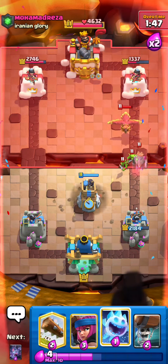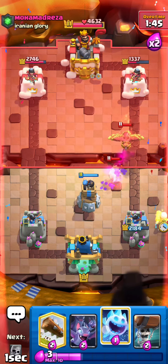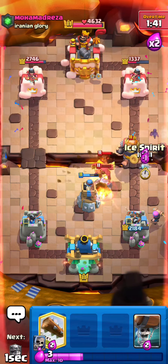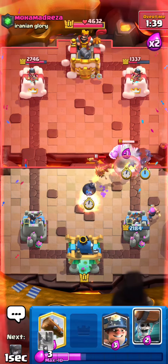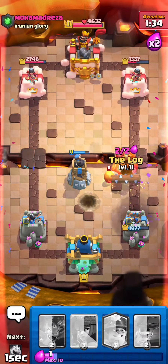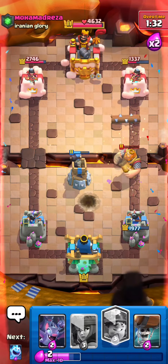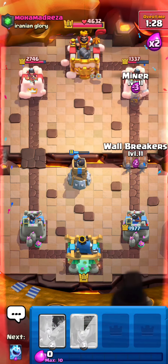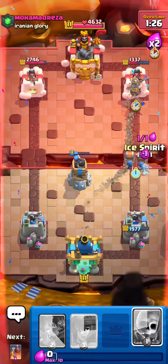We're gonna bomb tower for this, then firecracker the right. Okay this isn't good — we're gonna ice spirit then bomb tower high and log. Perfect. Now he's gonna set up a big push — we're gonna miner, wall breakers, ice spirit for the goblins. Oh, that was pretty close.